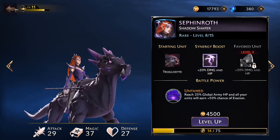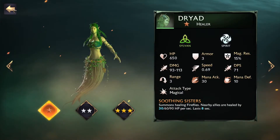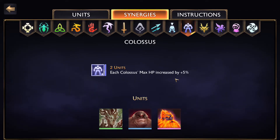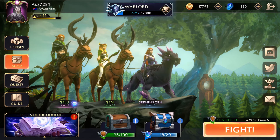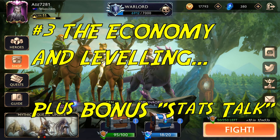In summary on heroes: you get three heroes, the active hero impacts your units directly, and your average hero level dictates your matchups. You get a starting unit — epics tend to come with a rare unit, uncommons with common or uncommon units. Battle power is a consideration; some are better than others. Heroes also have a synergy boost that needs careful consideration when choosing units. Now let's move on to key area number three: economy and leveling.